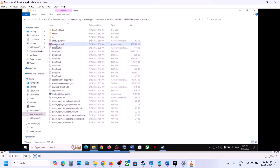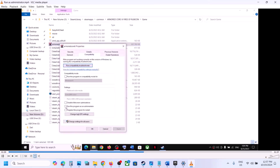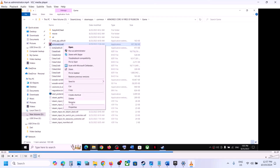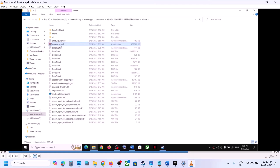If still not working, find the game executable at the top (e.g., Armored Core 6), right-click, go to Properties, go to the Compatibility tab, check 'Run this program as an administrator', select Windows 8, hit Apply, and click OK. If that doesn't work, go to Properties again, select Windows 7, hit Apply, click OK, and launch the game to check.